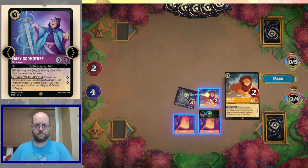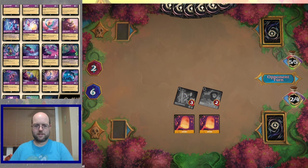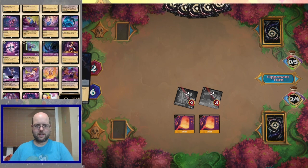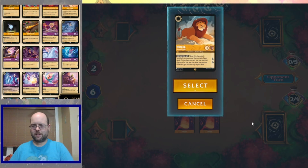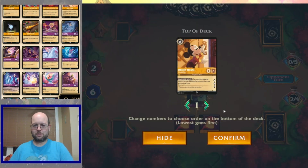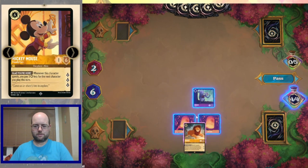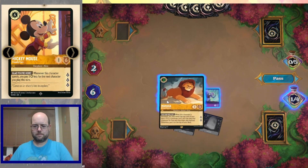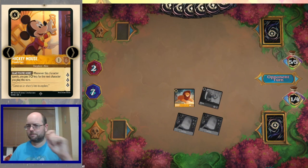Opponent inks the world's greatest criminal, grabs their sword and hard casts it — that's good for us. Well, we can resolve Mufasa, which is always nice. Let's make sure we get something good. Big Stitch would be nice if the opponent does take out our character. But for now we're just going to Quest with the rest of the squad, and we can keep the Isma.